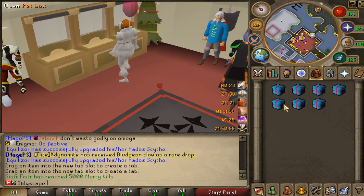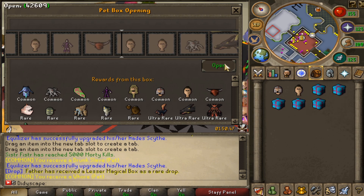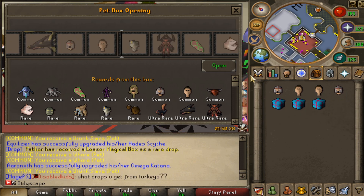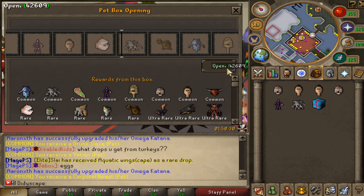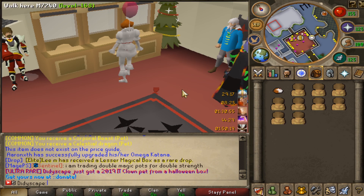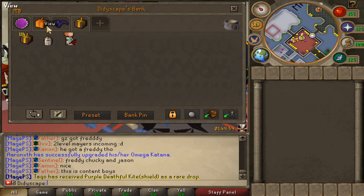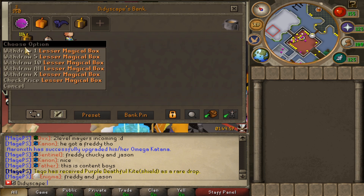We only got seven regular pet boxes. First one we got a drunk slave pet - not very good. We got a har pet, another har pet, another drunk slave - come on, give me something different. A veon pet, a corporal beast, and for the last one a celestial dragon pet. Now we're opening up the 10 2K19 Halloween boxes - hoping to get Freddy. We got the Chucky and the Freddy Krueger! Let's go! That was unreal - we got the Freddy and Jason pet.